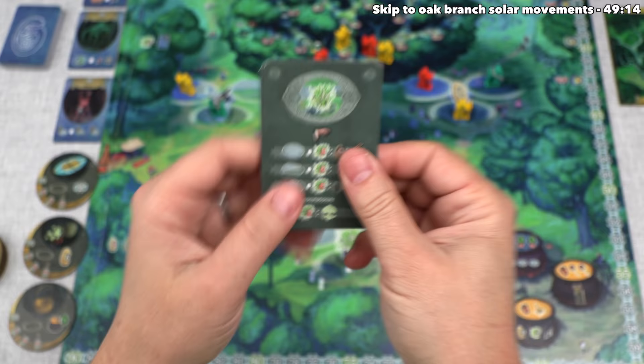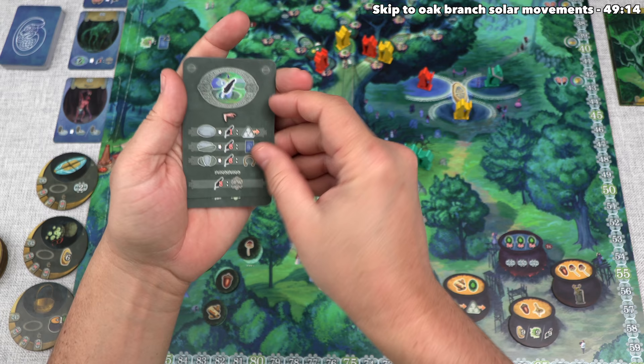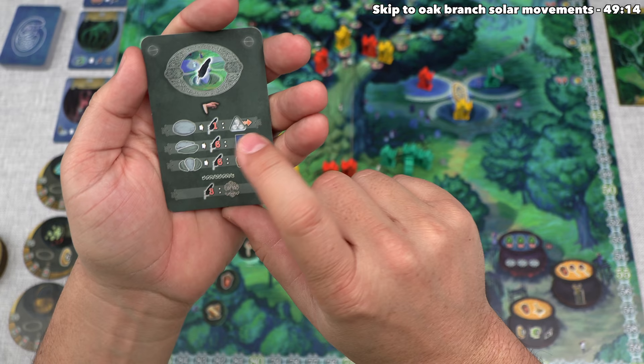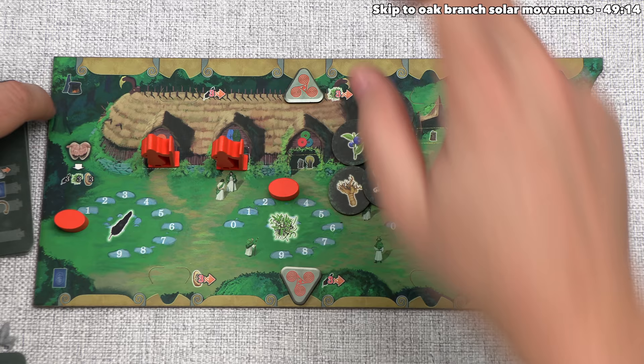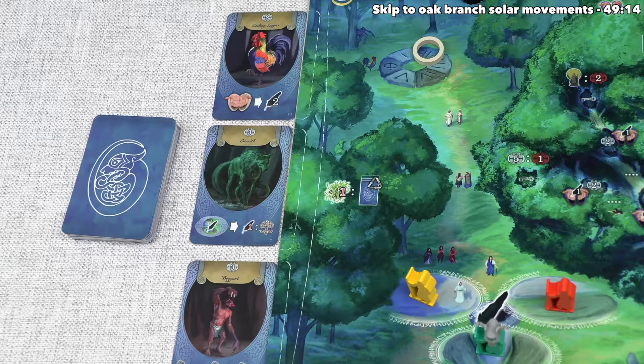Between the two of those, I think I'm much more interested in gaining a creature card. We haven't gained any so far this game, so let's play this one. That is going to cost us six of our feathers, and then we can send an active druid over to the two stone spot. Fortunately for us, we had exactly six feathers. This one over here would get us two feathers as a part of each dawn phase.